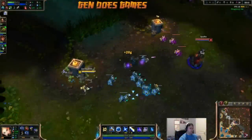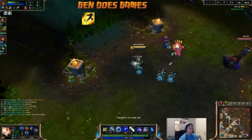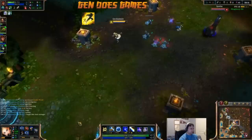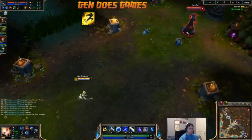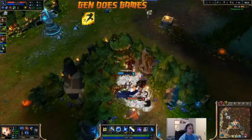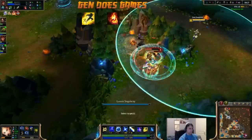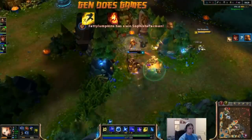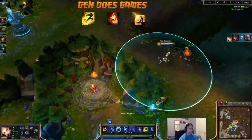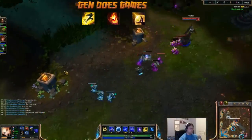For her summoner spells, Lux should pretty much always take Flash. She has no escape abilities of her own and is extremely squishy, so if enemies get up close and personal she's probably very dead — a timely Flash can fix that. Ignite is great should you come across a circumstance where your normal combo won't outright kill your enemies. Barrier is better for a more passive Lux, sitting in lane and farming while making you much more durable.